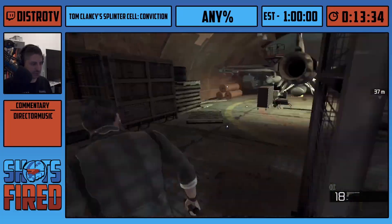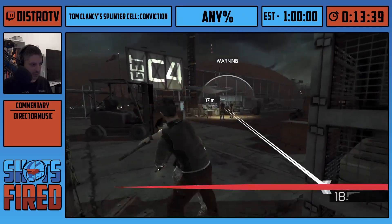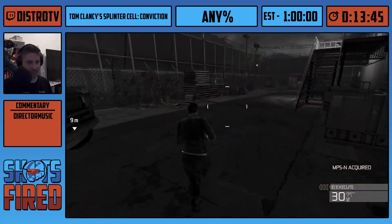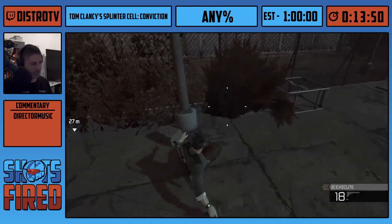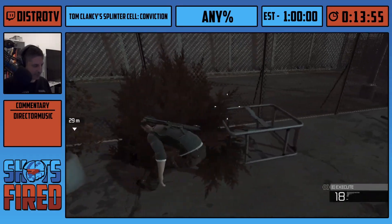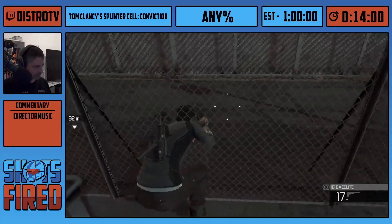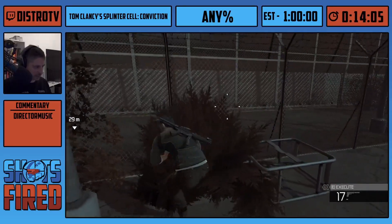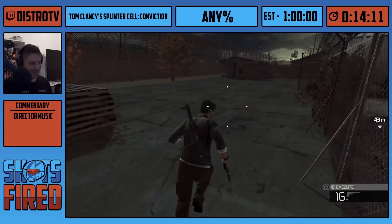First I CQC this guy to get my mark-and-execute meter filled up. I'm going to mark these guys but not execute them because I need it later — I mark them so I can see when they die because the arrow disappears from their head. You can gain height by doing a crab-leg kind of movement here. This is a tricky part — the same way I clipped out in the first level.